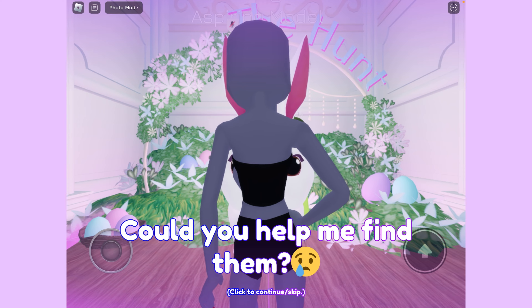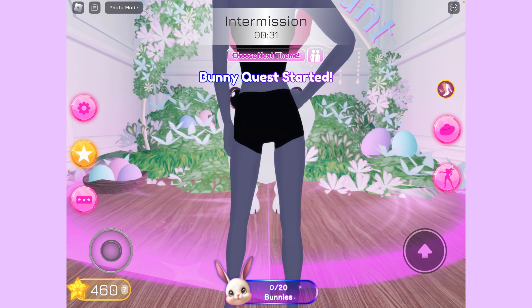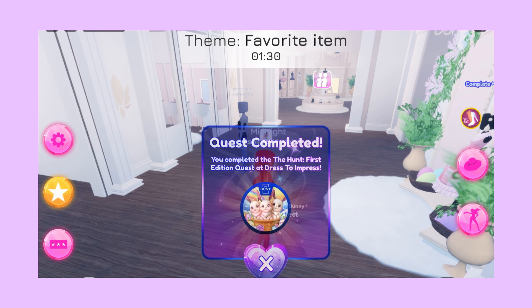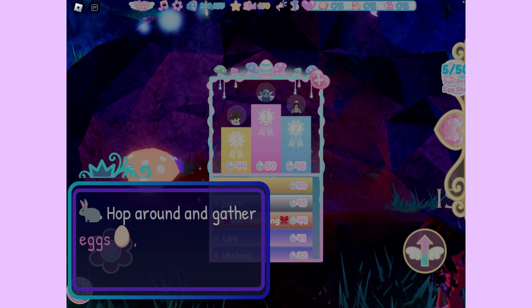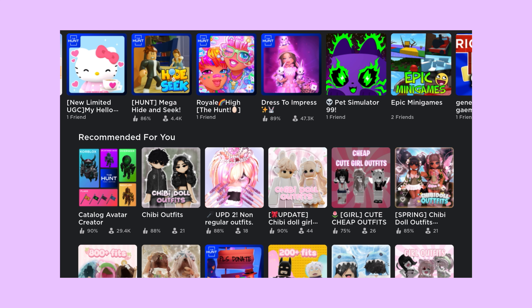The hunt is a Roblox Easter event that features 95 games that have come together. They have quests for Roblox players, and once they complete the quest they earn a badge. Roblox has created items you can earn with a certain number of badges — the item with the greatest value requires more badges, and the easier-to-get item requires less.